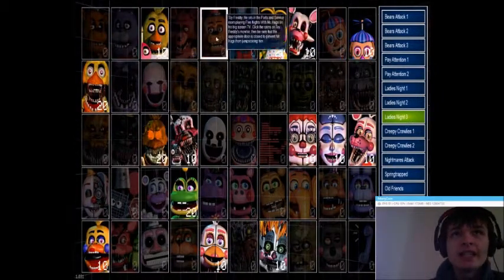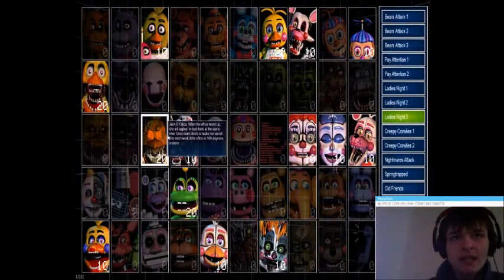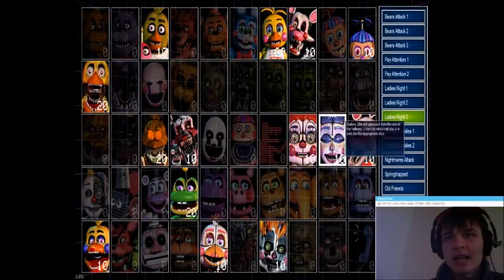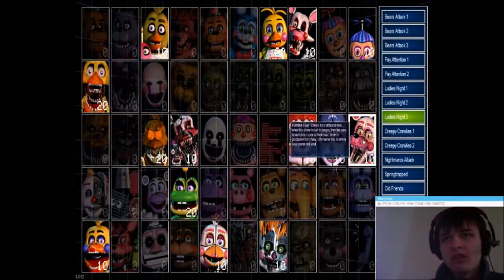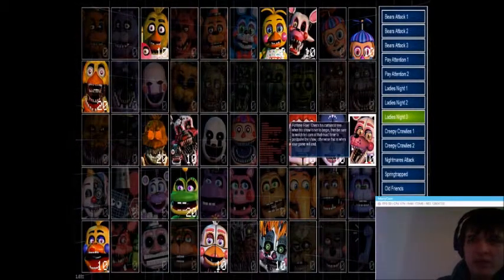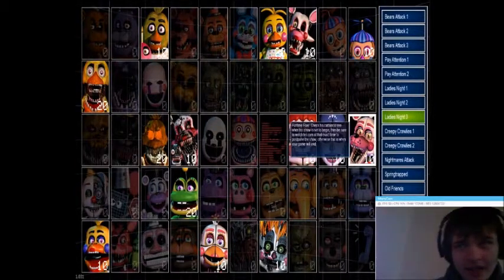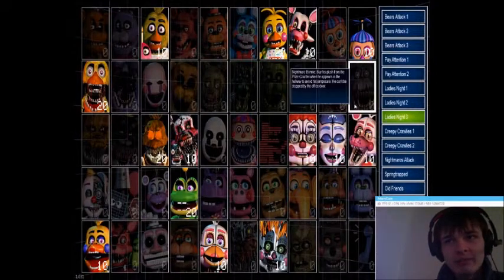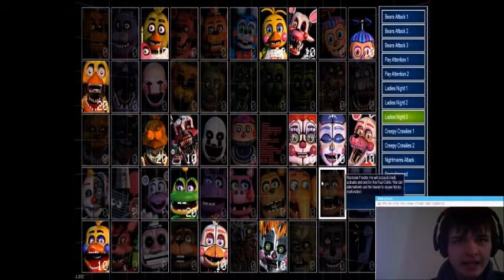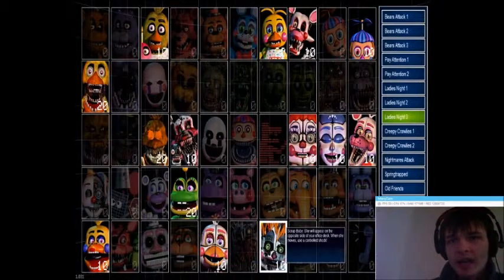Then we have Ladies Night, which is Chica, Toy Chica, Mangle, JJ, Withered Chica, Jack-O-Chica, Nightmare Mangle, Circus Baby, Ballora, and Funtime Foxy. Which is a bit odd around Funtime Foxy, because at every 700 points you unlock a little cutscene, and in them they suggest that Funtime Foxy is a boy — because Toy Chica wanted to be with him forever, and described Funtime Foxy as a him. So Foxy's questionable gender is at play here. Also Happy Frog, Rockstar Chica, Funtime Chica, and Scrap Baby.